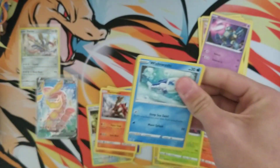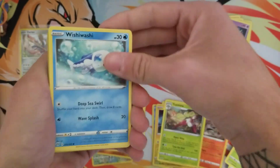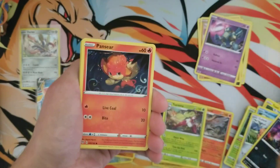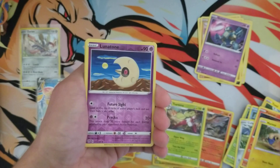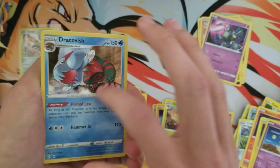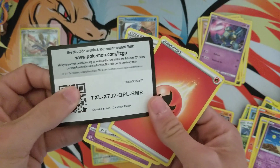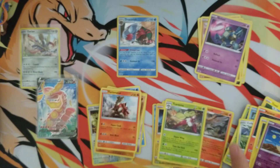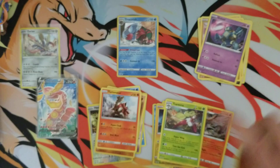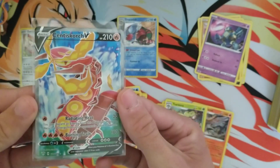Last pack — Cufant, Dino, Pansear, Marill, Lunatone, and a Dracovish holo. I do like this Pokemon so that's cool — I'll take a holo. But 11 packs yielded us one hit. Outside of hollows we did get like two hollows, but I'll take this.